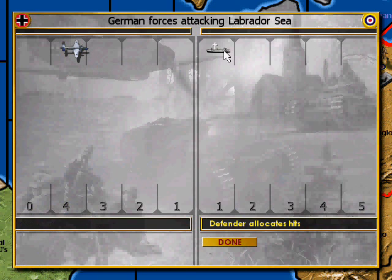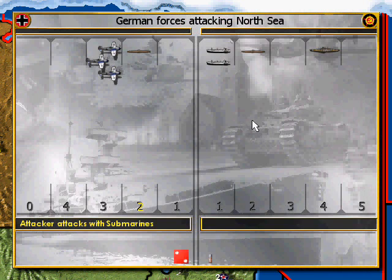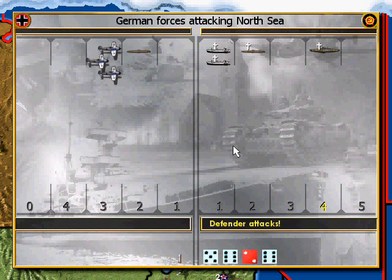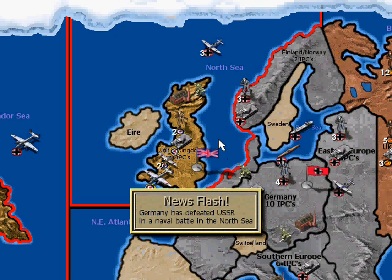That bomber is attacking my transport in the Labrador Sea. If I get lucky, he'll roll a one on the way out and take the bomber. Nope — too bad. Here they come after the North Sea. When a submarine attacks, whatever dies doesn't get the counterattack. Battleships take two hits on the settings I've got in the game, so I'm going to use that to keep him around as long as I can. Well, that didn't last long — there goes my battleship. Not a very good battle at all for me.